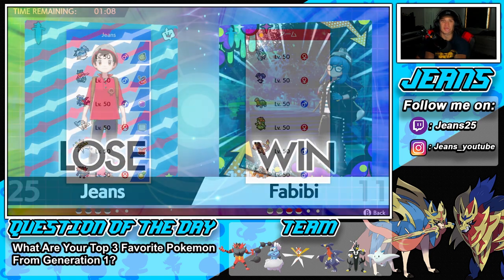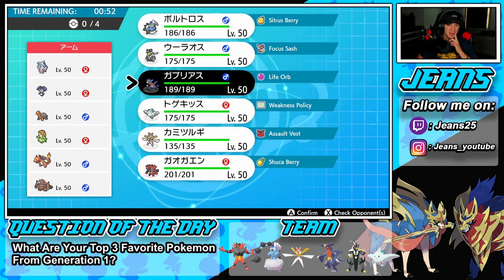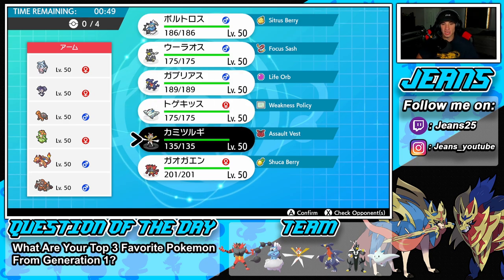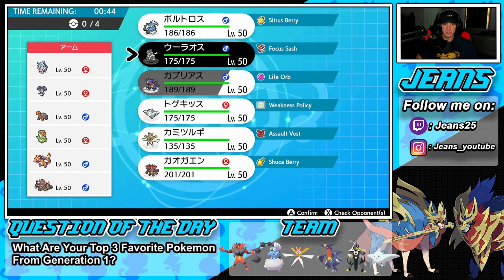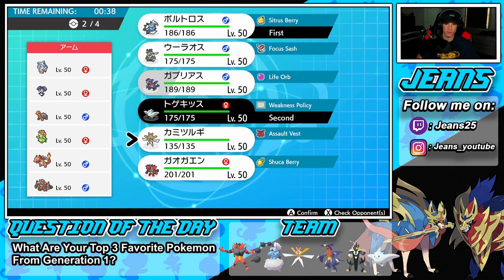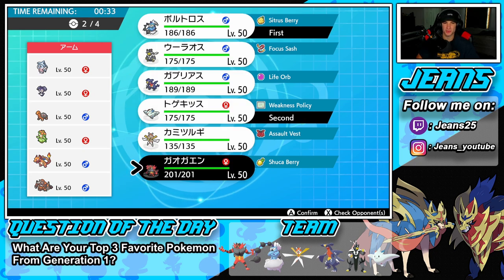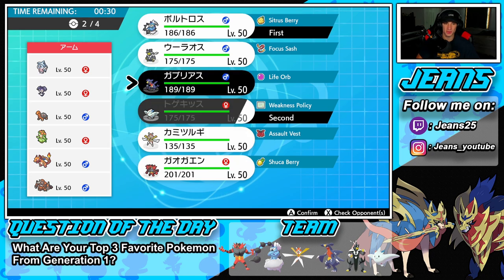Now oh-and-one, looking for our first win in battle number two. Going up against a Trick Room team with Hatterene, Indeedee, Torkool, Lilligant, Charizard, and Raichu. I kind of want to Swords Dance right off the rip, but if he goes Hatterene I don't like that. I could go Kartana, but I can't pick out with Incineroar. I want to proc policy, take someone out, then Eerie Impulse — I'm kind of digging that approach.